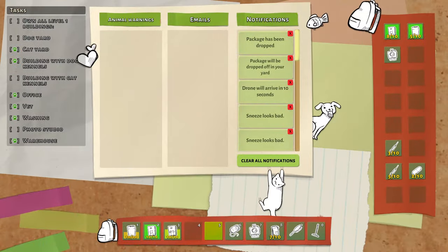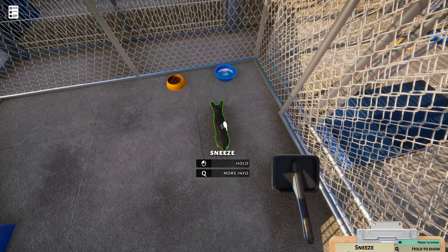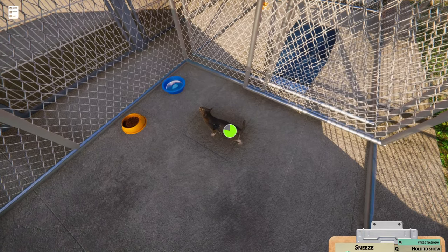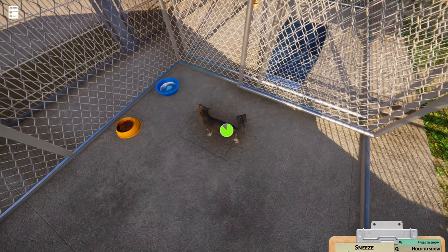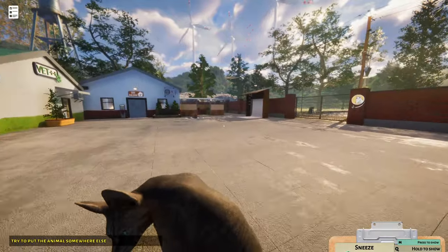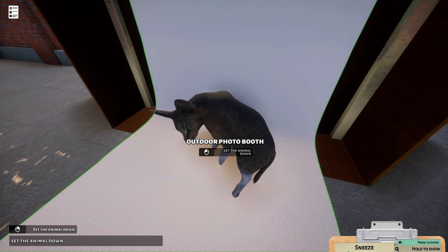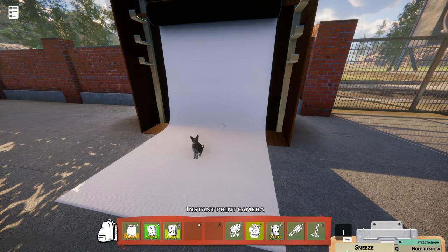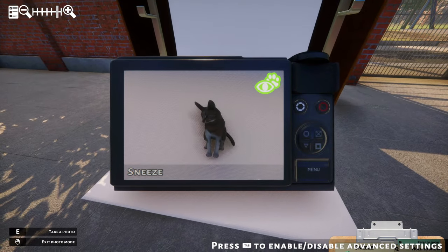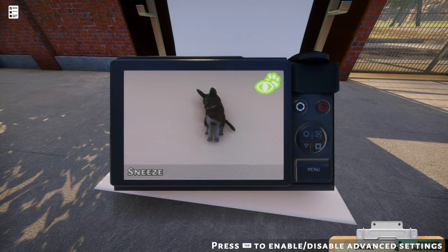Now we also need to brush the kitty. We happen to have a brush that I bought — it looks like a mop, like a really big brush, but trust me, it's what Sneeze needs. Good kitty — seems to like it. We're going to try out this photo booth until we get our official photo building. We're going to set you down — now don't run away. Let's get our little camera out. Do some zooming in. Come on, look at the camera. Good enough.